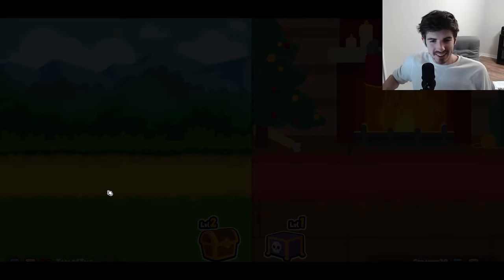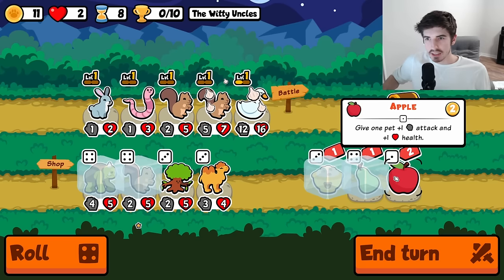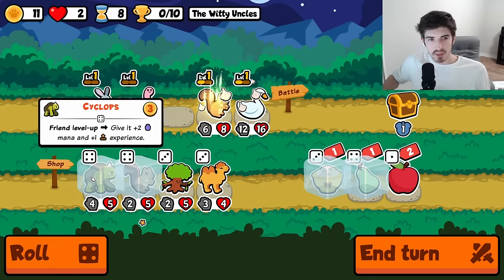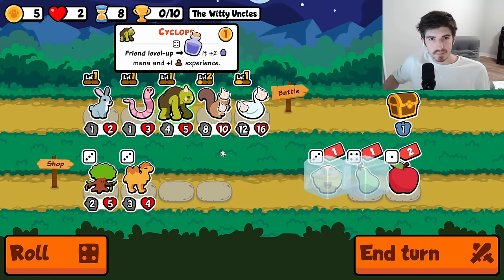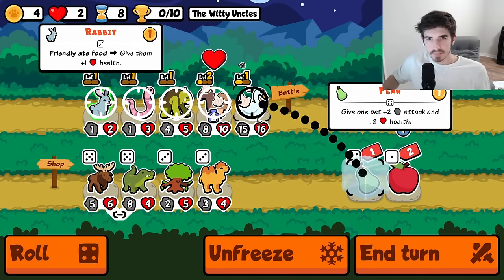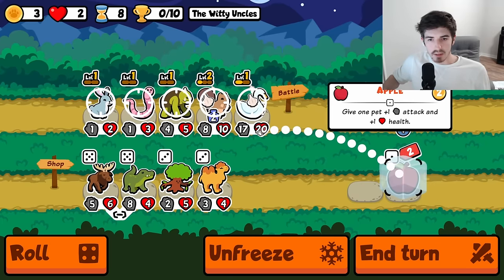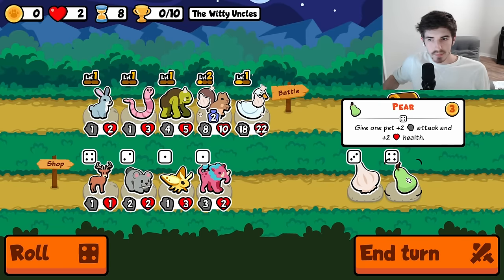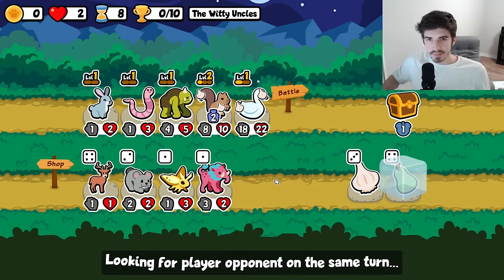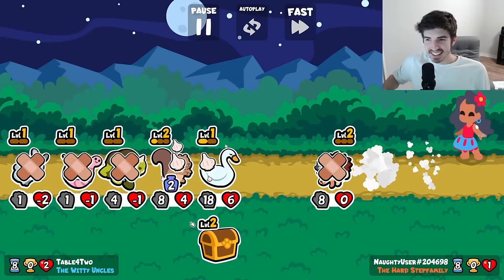What a weird build — I don't even know what to think about that. Unfortunately the squirrel doesn't affect our apple. Maybe it's because we're too low attack. Moose not necessary. We can just throw it on here I think. If we could get another swan, that'd be pretty cool. The draw machine — that doesn't really work with garlic, but I like the effort.